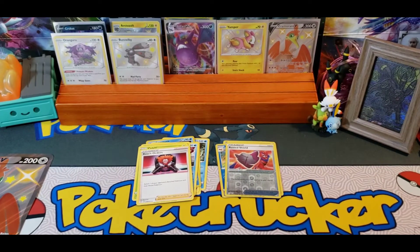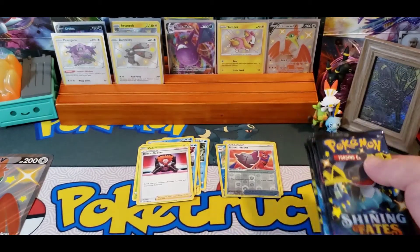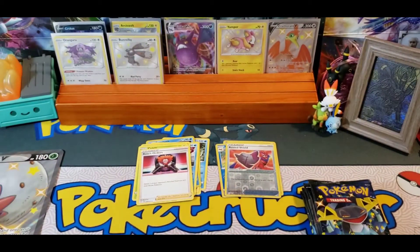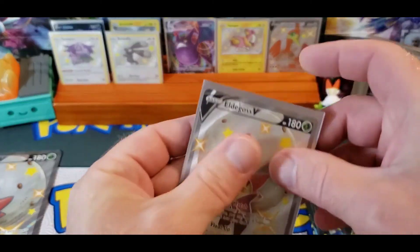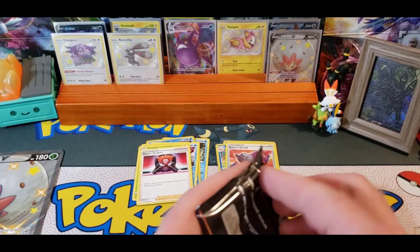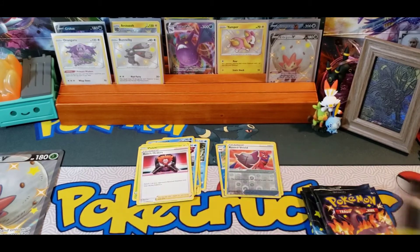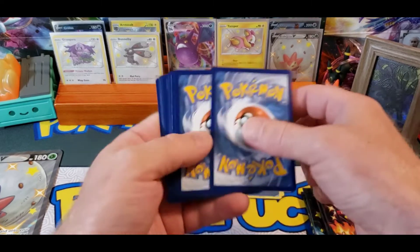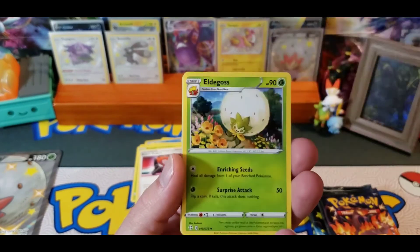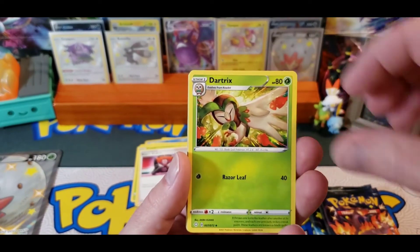The final box — Eldegoss. Code Card. Five packs. Eldegoss Jumbo and an Eldegoss Promo. Tricks.